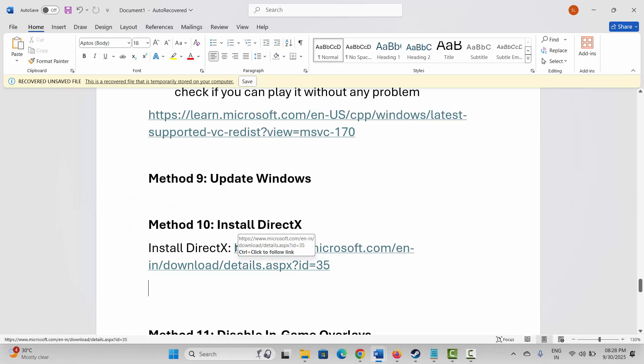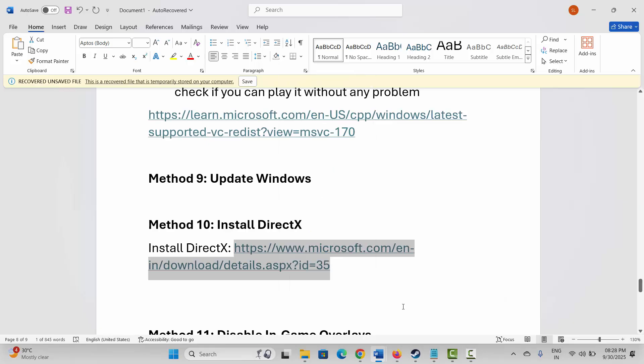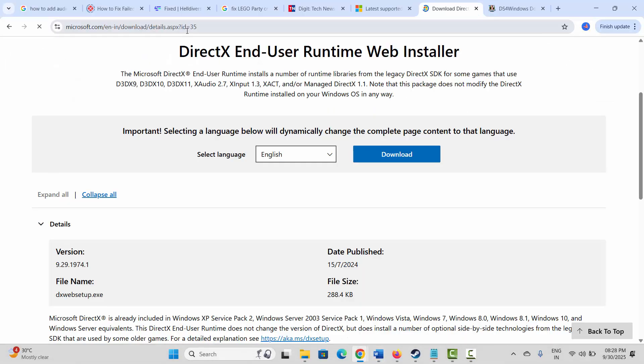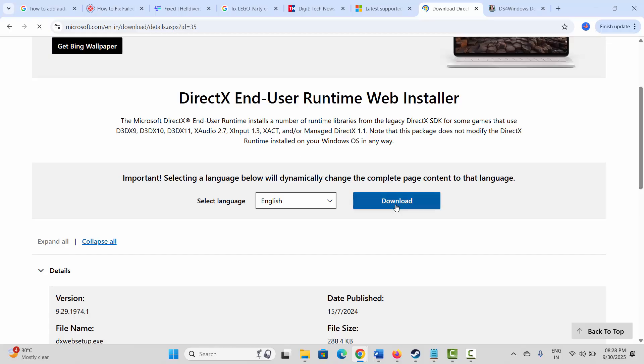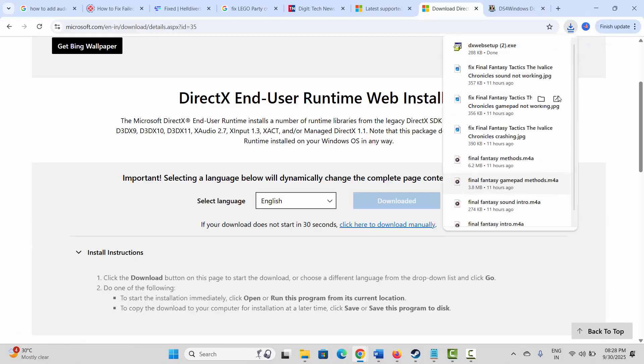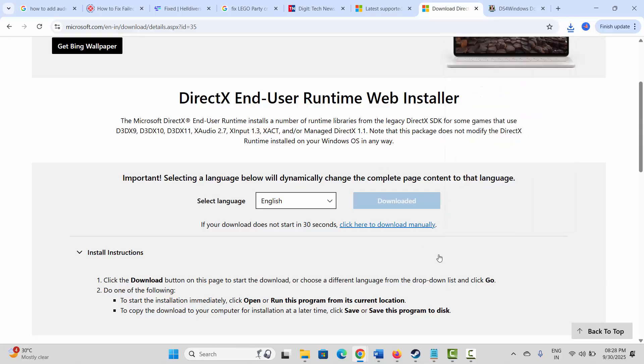The next solution is to install DirectX. A link is provided in the description — copy and paste it in your browser. After the website opens, click on the Download option. Once the file is downloaded, install it, then try to launch the game and see if it works.